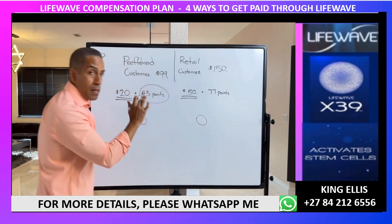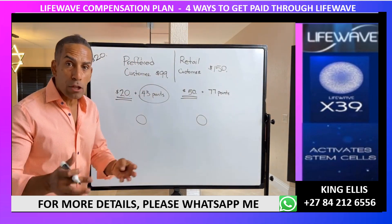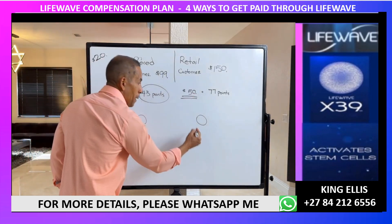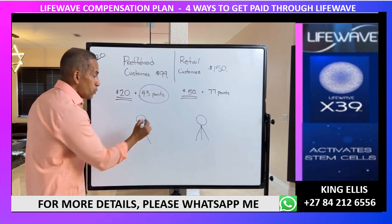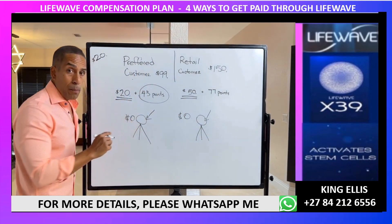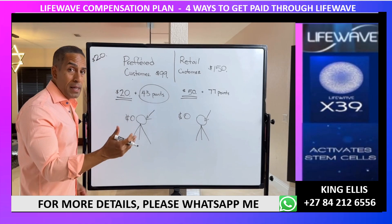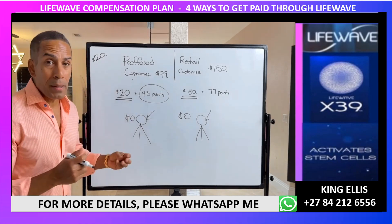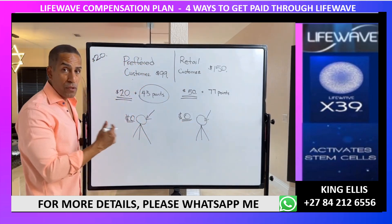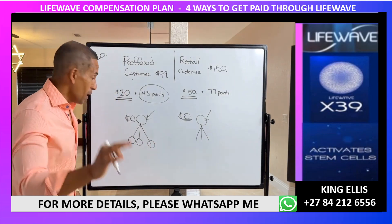Customers and preferred customers can get their product for free simply by sharing the program with three people who also come in on the program. When a customer shares with three people, the company keeps the commission — meaning we no longer get our $20 or $50 from that original customer. That's the trade-off.